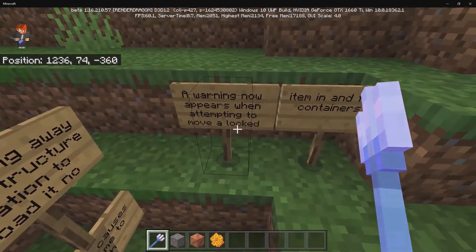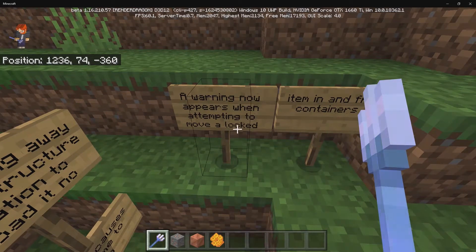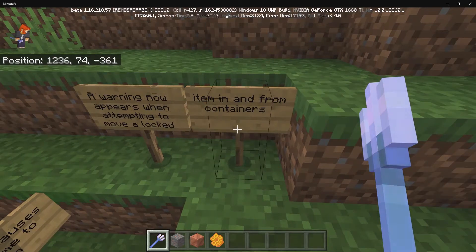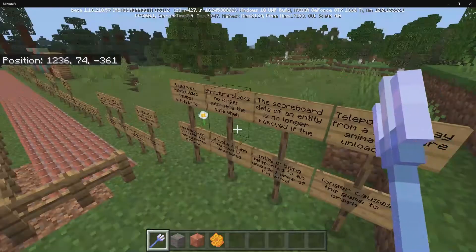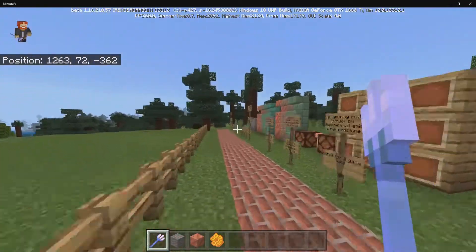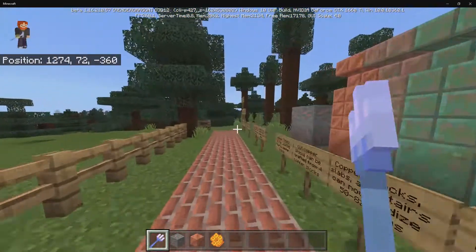Finally, for add-on creators: a warning message now displays when attempting to move a locked item in and out of containers. And that's it for everything in the new beta 1.16.210.57.